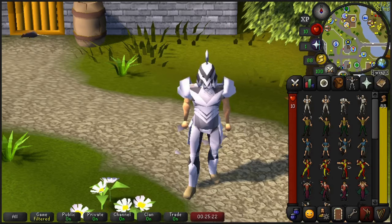What's going on everyone? Chad here. Welcome to episode 4 of the Level 3 Ultimate Iron Man Skiller.